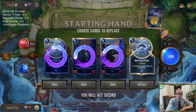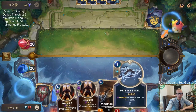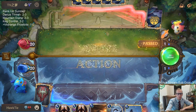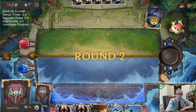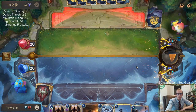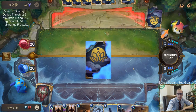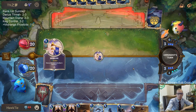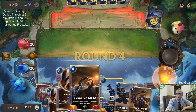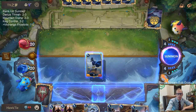We could keep Icefield Archer but I'm gonna mulligan — we'll keep one Brittle Steel. Ugly looking hand. I could play Icefield Archer but I'll just save it, especially with having these Reckonings. Just gonna hold on to it.